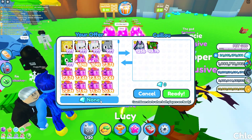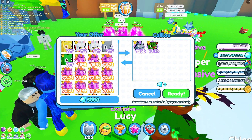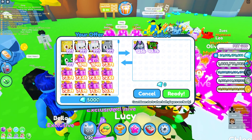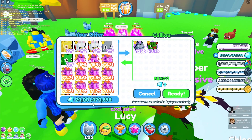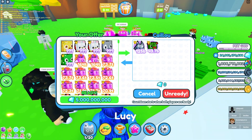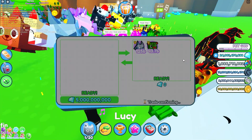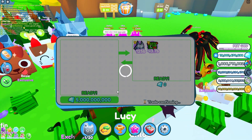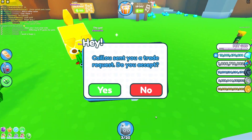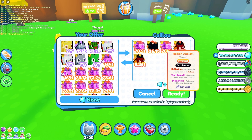This guy has a hippo melon at around two billion and a gargoyle dragon — bad demand but valued at 2.75 billion. I'll give five billion for those two exclusives. I'm probably overpaying a bit since I have so many gems and don't know what to do with them, but I do need some exclusive pets. I really hope they're not duped.